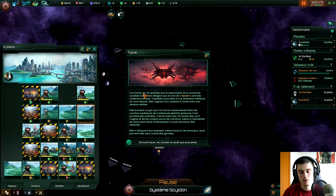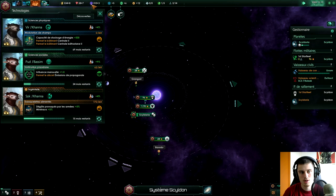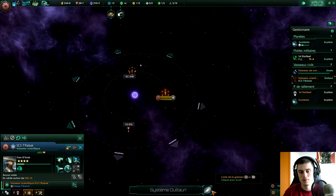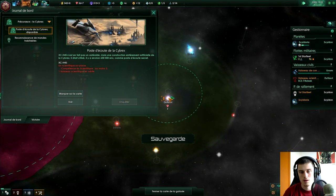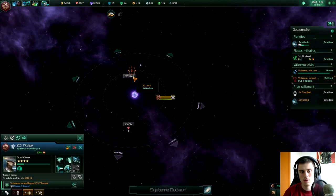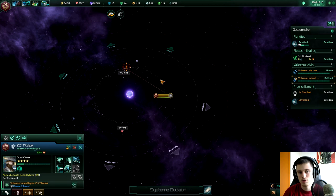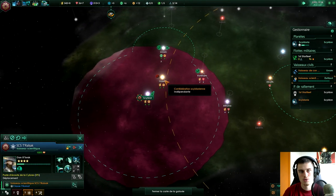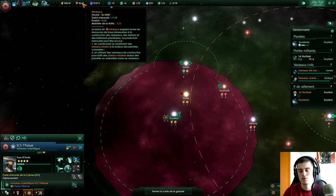Je vais enquêter sur différents endroits, essayer d'augmenter notre production de minéraux, et je vous retrouve une fois que c'est fait. Petit souci : je viens de tomber sur des bêtas aliens, de nouveaux aliens. Je ne suis pas sûr qu'ils soient très très gentils, je vais ralentir un peu le jeu. Ils sont neutres, je les ai retrouvés dans ce système-là, ils sont aussi en train d'explorer la zone. On va lancer le projet d'enquête. Quand on retombera dessus, on pourra les contacter. Ils doivent être en train d'explorer un petit peu la zone où on est.